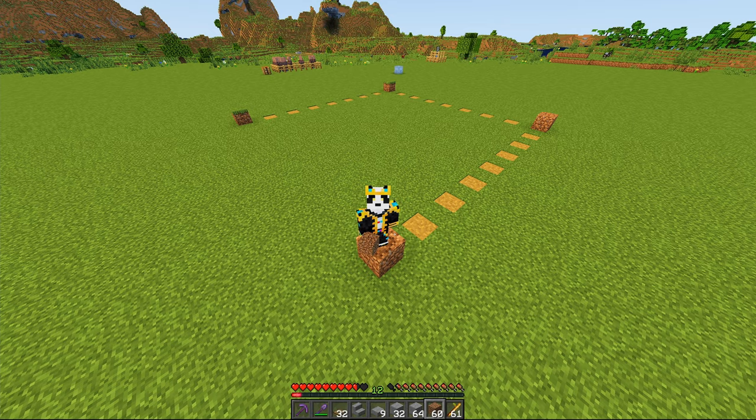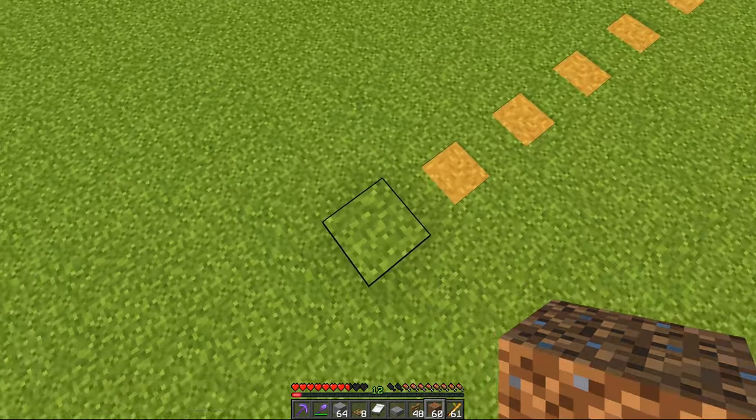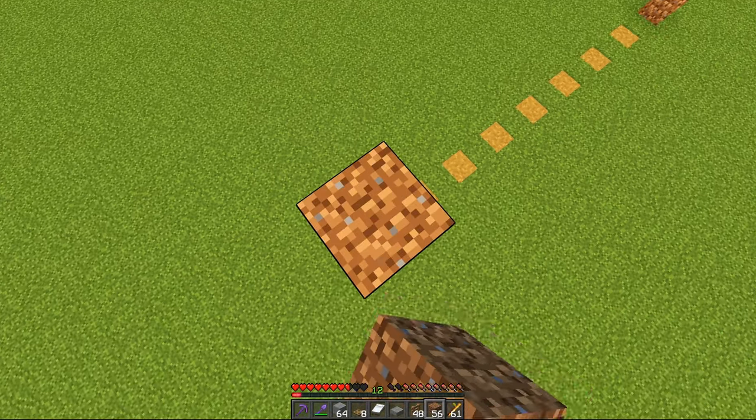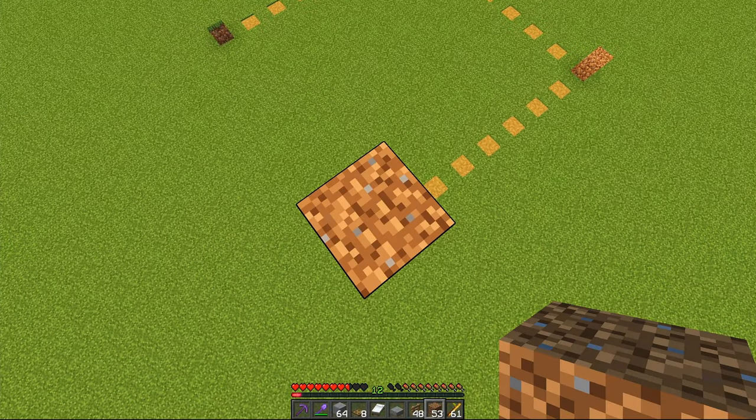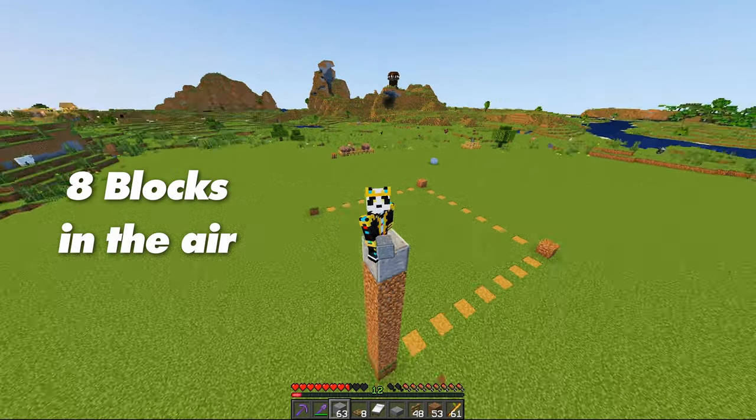Four temporary blocks with a 15 block gap in between all of them. Next, above each one of these four blocks, you are going to build up another seven blocks in total, with your top block being your builder block — you should be eight blocks in the air.